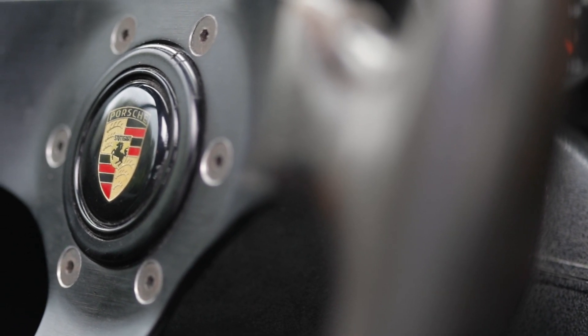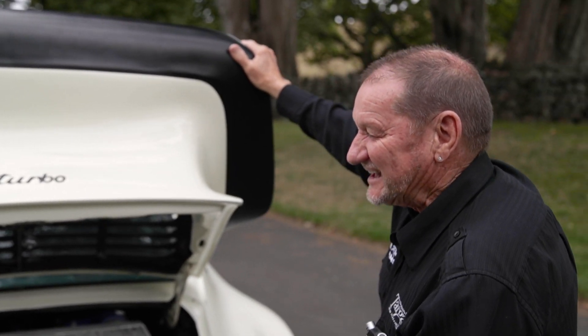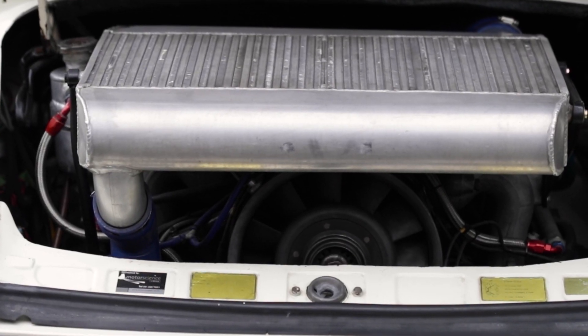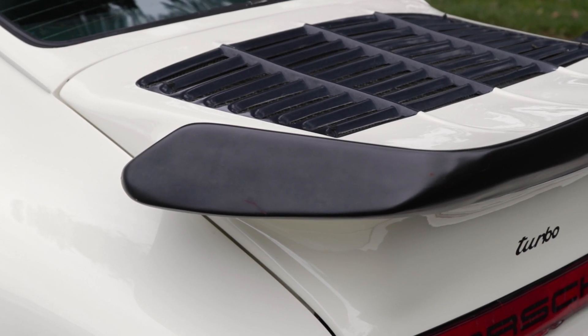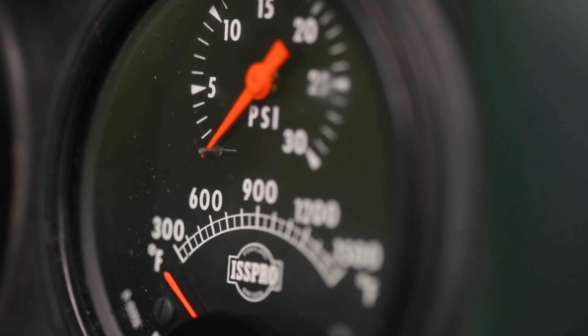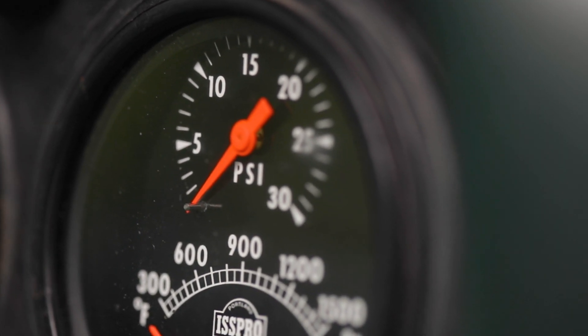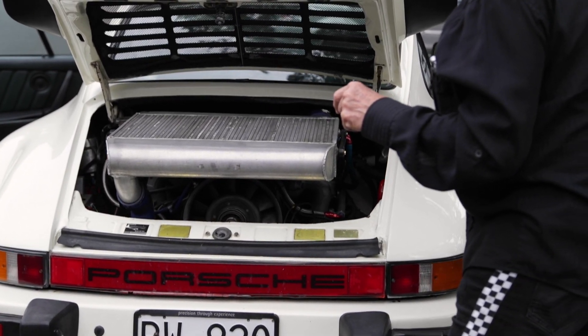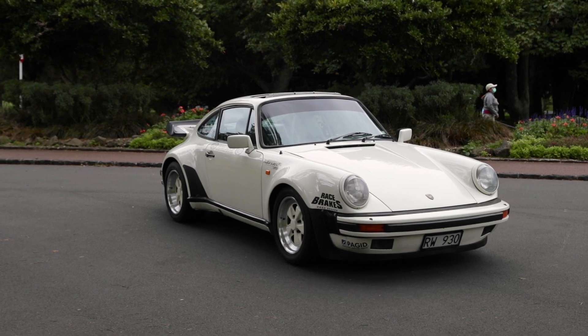A basically standard 3.3 turbo motor — unbelievable. They come out of the factory with 300 horsepower, but with a bit of Kiwi ingenuity — massive intercooler, MoTeC management, and a big turbo — we've doubled that. We've got 600 horsepower, sometimes more, but for now, for the road, it's detuned back to 520 horsepower, which is absolutely plenty. It'll still wind up past 300k very quickly.